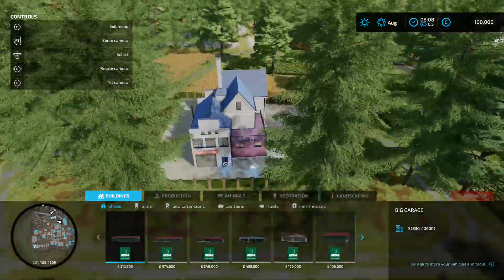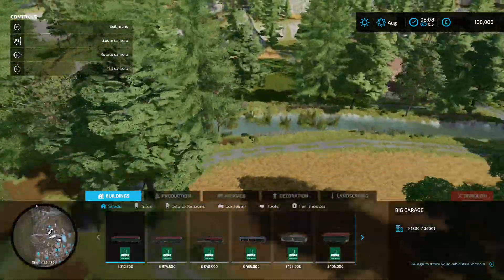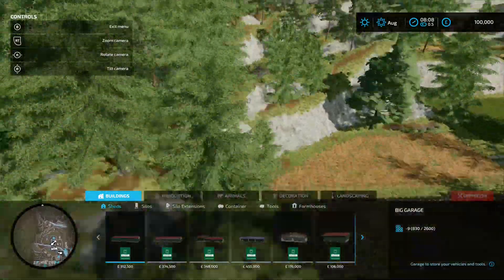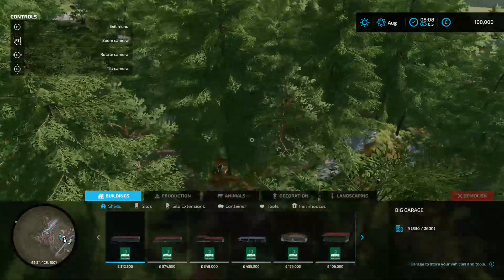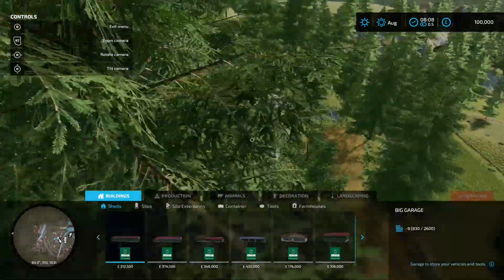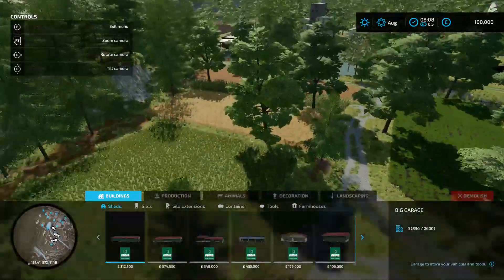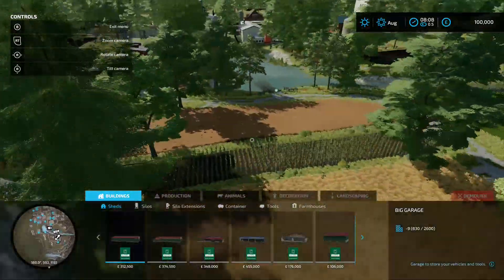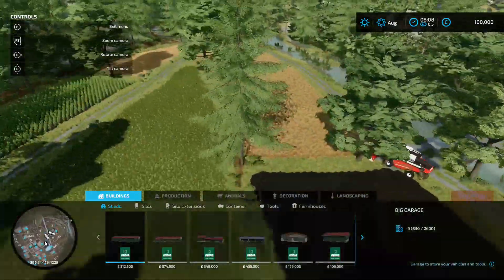Towards the top of the map there's a nice area of forestry - and it's not easy forestry either. It's up the side of a mountain sort of thing, so the terrain is not going to be easy. You're really going to have to work for it. There are no animal pens placed down so you will need to put something down yourself.